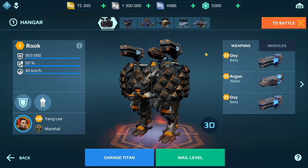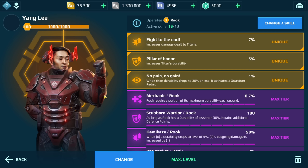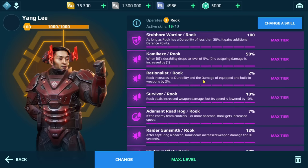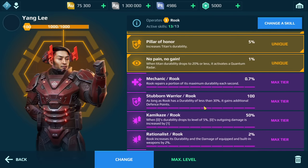So today I'm going to be testing out Titan pilots on the test over this weekend. You may notice we have a level 100 Yangli pilot on our Rook here. A few things to point out: a maxed up pilot for a regular robot is level 70, so for Titans it's going to be level 100. I'm also going through the skills here because I added a couple of skills to this pilot, and I'm noticing a lot more skills here for the Titan pilots.